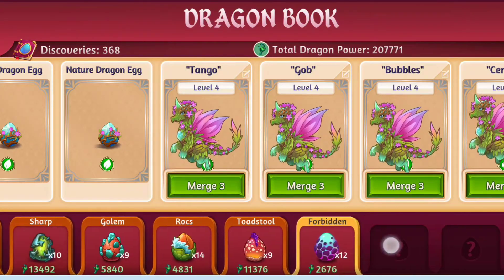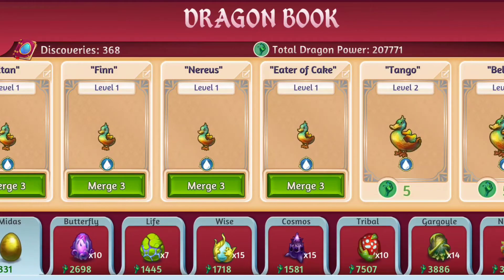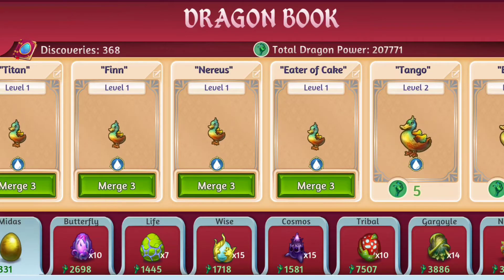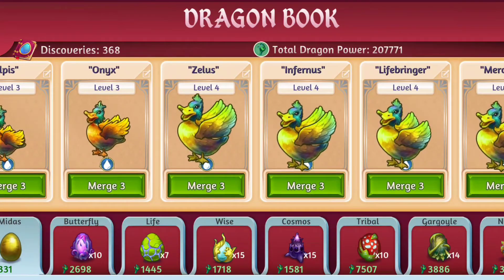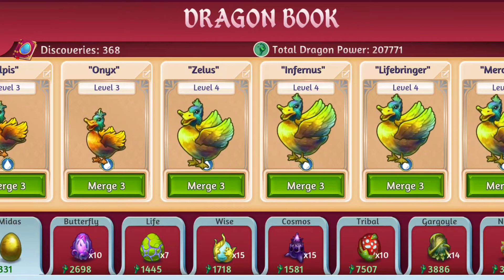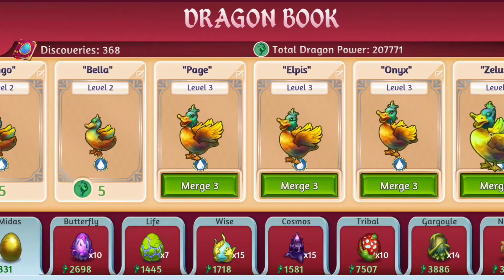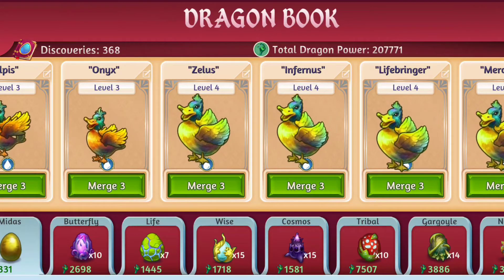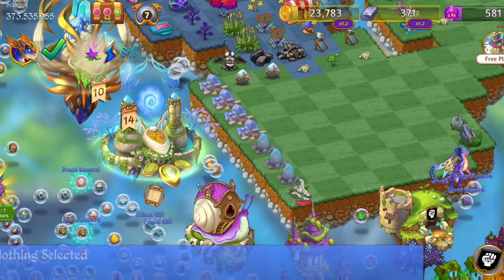Once I get some higher levels of the nature dragons, the next thing I'm going to work on is the Midas duck dragons. Let me see if I can find it in the book here — here we go. I have up to level 10s in the secret totem grid, but I haven't really worked on this chain in camp.